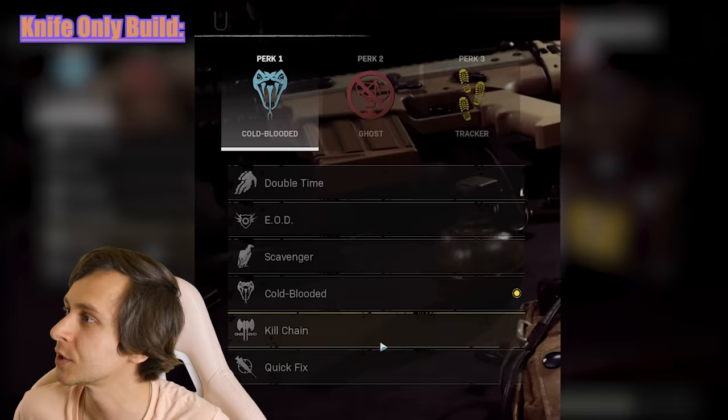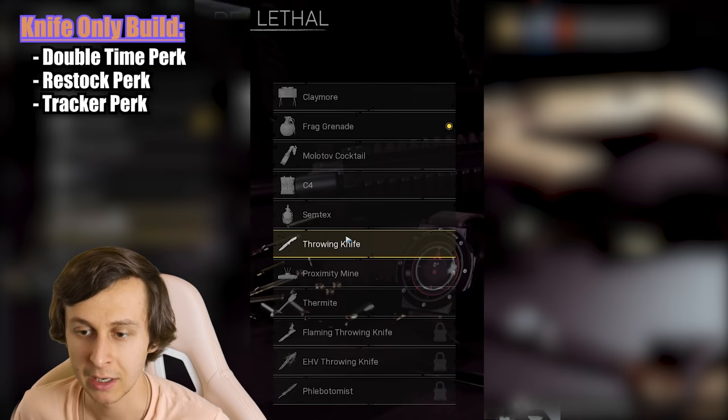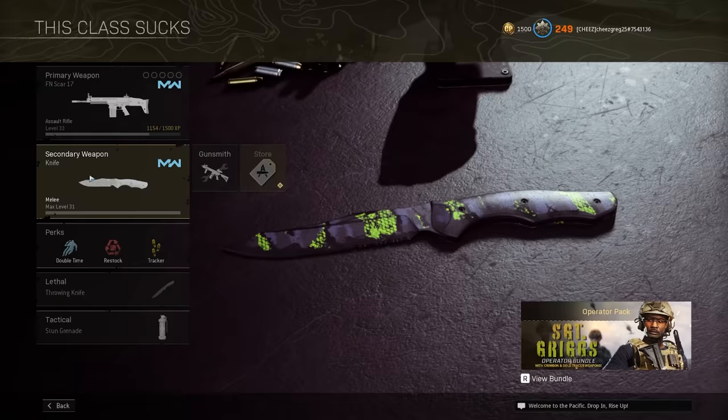He said for the perks to use Double Time, Restock, and Tracker. And then for the lethal, he said to use a throwing knife. I'm going to use the stun grenade instead of flash or smoke. And there it is — there is the loadout that we're going to use for today's video.